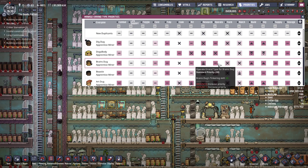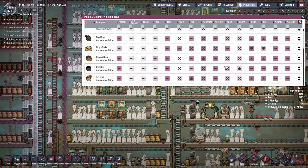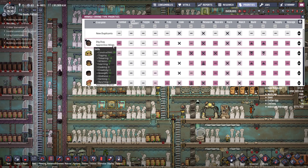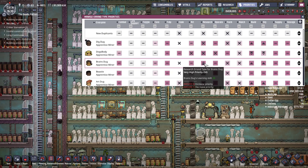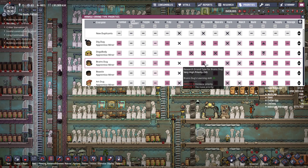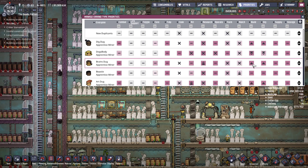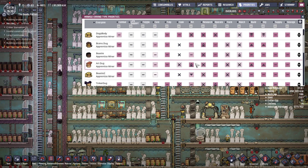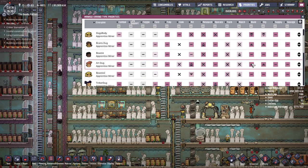Those three are the most varied types — after that they're all just variants on the same base. For example, 'Brains Dug' is basically just a Dig Dog except with plus two in research as well as plus one in building and digging. If I queue up some research, he will jump on that straight away, and only if all the research is done will he actually help out with building and digging. Most duplicates should be prioritizing building and digging because that's what they're going to need to do.